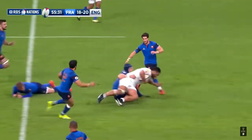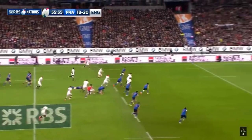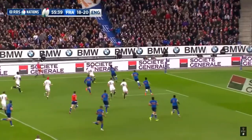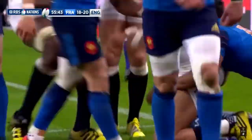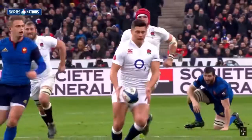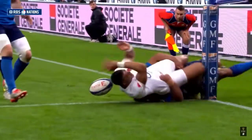Crashed over halfway to instigate an English attack. Ben Youngs carried it on, chipped ahead. Anthony Watson picked it up and managed to hold off Fofana's tackle to get it down for a third English try. The winger had scored against France at Twickenham last season, and this one was another big score. Farrell missed the conversion from wide, but the lead was back to seven points.